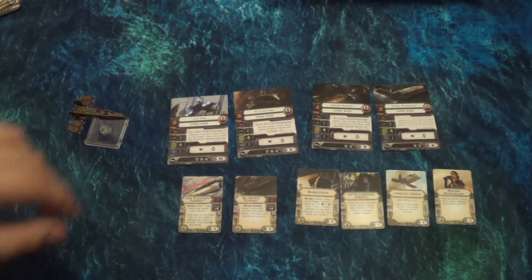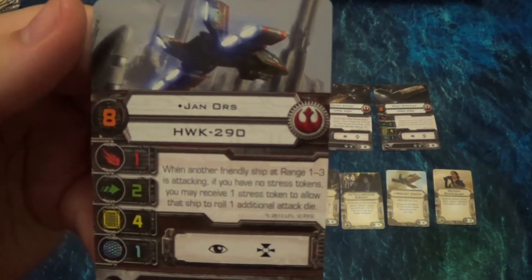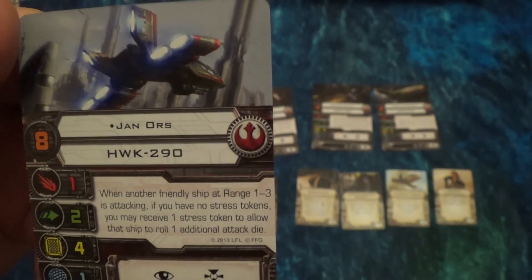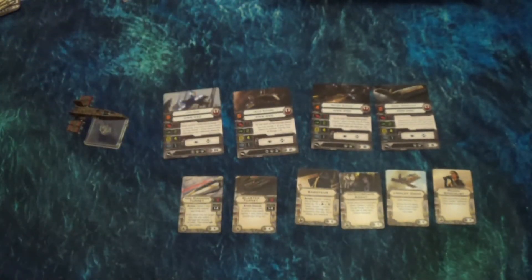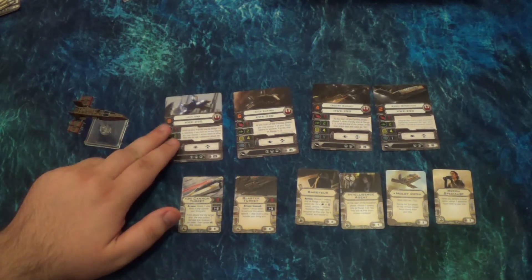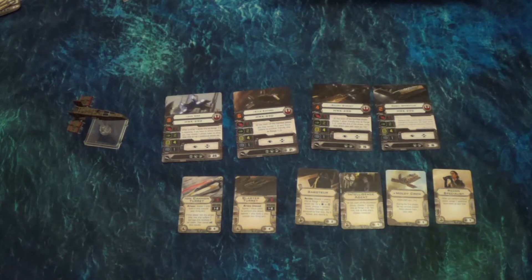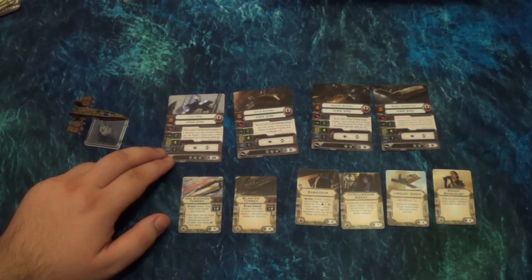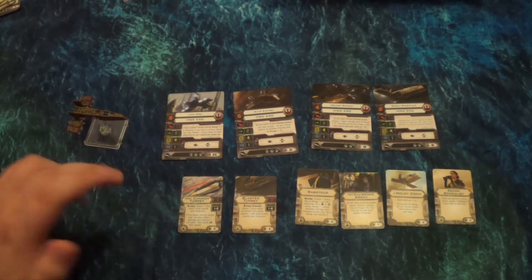Kyle Katarn can pass around focus like nobody's business. I think Garven Dreis is kind of outdone at this point, since Kyle's got the six pilot skill and everything. His ability by itself is just really strong. And here we have Jan Ors: when another friendly ship at range one through three is attacking, if you have no stress tokens, you may receive a stress token to allow that ship to roll one additional attack die. I like that ability quite a bit — it's kind of a wider-range version of Howlrunner where you take a stress instead. That's actually really strong. The one concern is Kyle Katarn may overshadow it at a cheaper cost, but in a multiple HWK build this is a pretty tough one to beat. Taking stress isn't that big a deal with this ship, and I like all the pilots for different reasons.